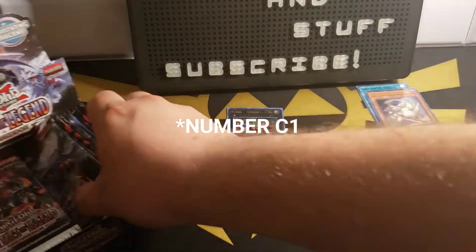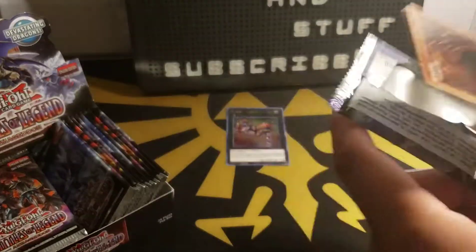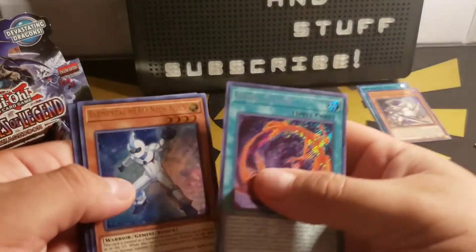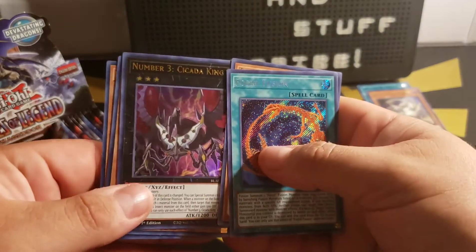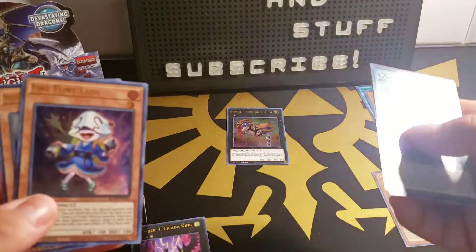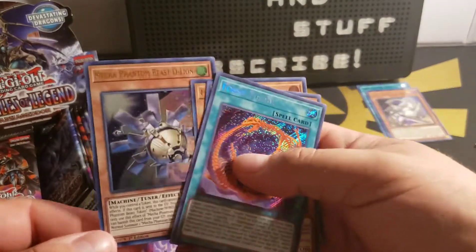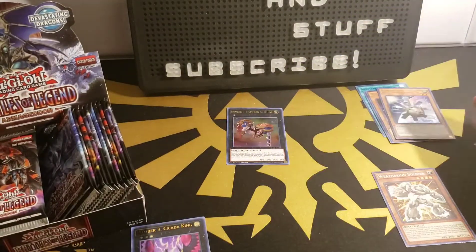And Chaos Number 5 — I'm going to see if I can get all of them in this box. If I don't pull anything super awesome, I might open up another box or two or three or four. Fossil Fusion, Elemental Hero Neo Salius, Number 3 Ciccata King — now this isn't one of the gates, but I'll put it over here anyways because it's a number. Fire Flint Lady and Mecha Phantom Beast O-Line Foil Upgrade. A lot of the Primal Origin cards got foil upgrades in this set, so that's pretty cool.